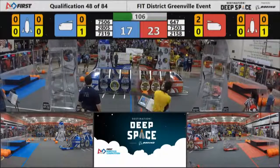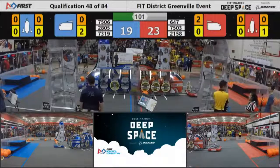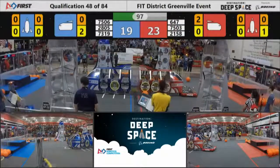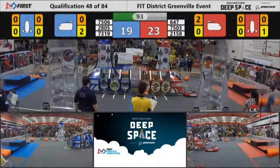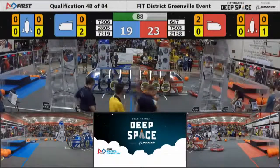With 110 seconds left to play, CyberWolves are trying to stick a hatch panel on to the far red alliance rocket. Austin Cans trying to get through a little bit of defense, looks like they're trying to get another piece of cargo stuck in the near side of the red alliance's cargo ship. Four points separating these two alliances right now.